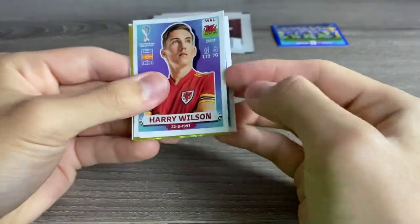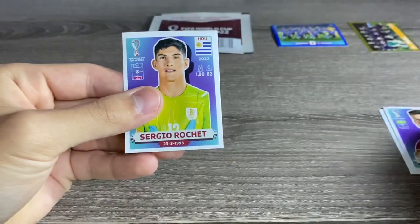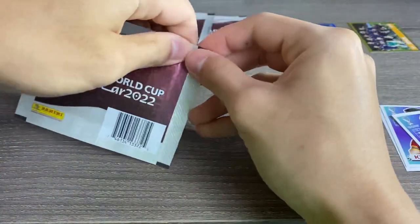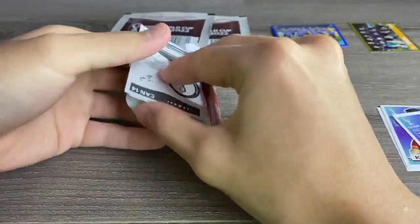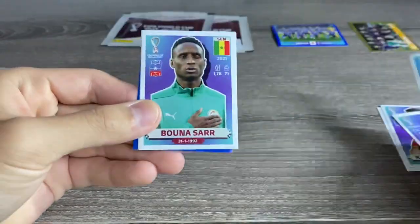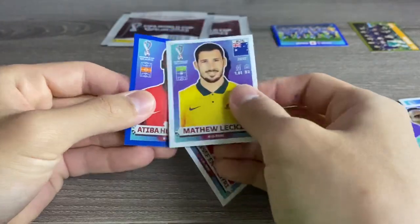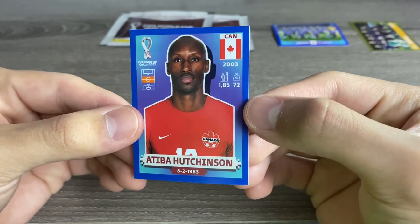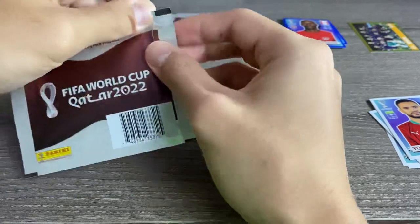The blue parallels extend not only to the players, but also to the host cities and team pictures, since all paper cards are available in the blue parallel. Here we have Harry Wilson, Perez, Spain 2010 — very nice — Kiefer Moore, and Sergio Roche. Pack number three also has a blue. Adam Asina, Buda Saar, Matthew Leckie for Australia, Anasseri for Morocco, and Atiba Hutchinson — quite old, actually, having made his international debut in 2003 for Canada.